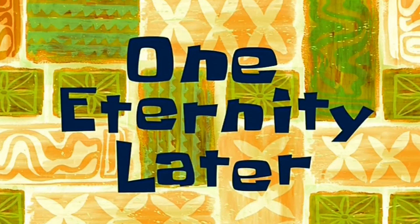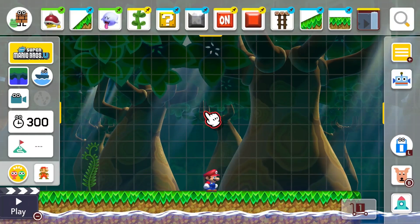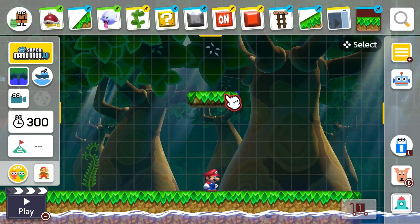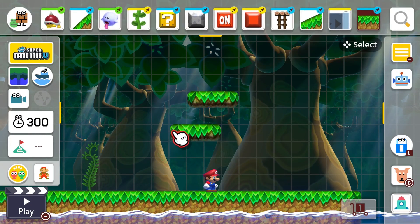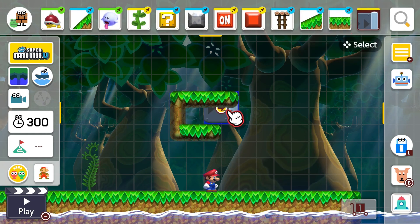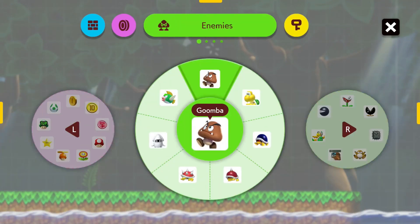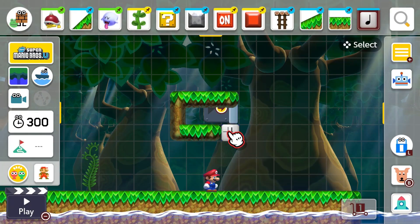One eternity later. All right guys, so we're going to be doing this block by block — it's a pretty easy setup. You need three across the top, two along the bottom, and then close the back in. We want a one-way gate right there, and then just below the one-way gate we need a note block. Let's get the note block and put it there.